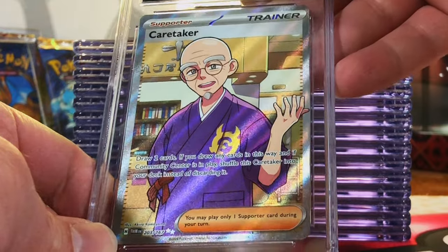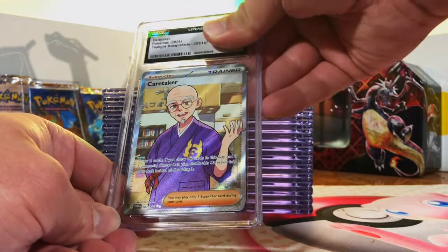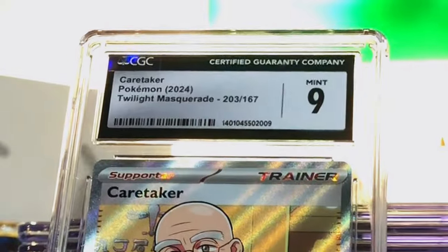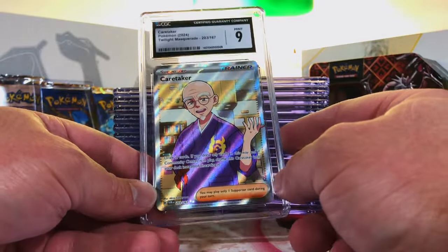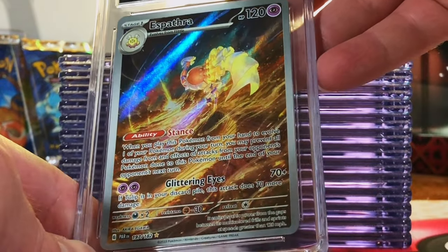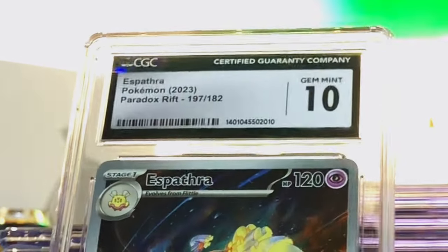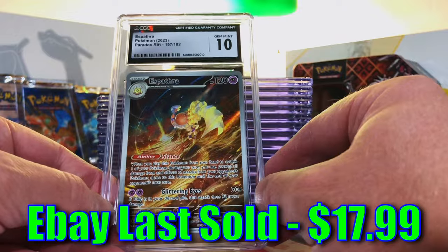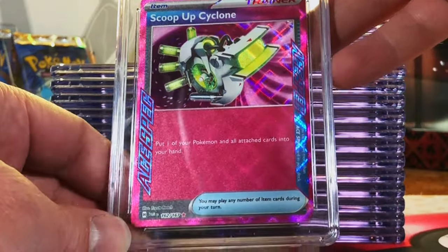Actually it's Penny Caretaker Full Art from Twilight Masquerade — I might have sent the Iono Full Art to PSA. Mint 9. It's not like I'm going to complain about a Mint 9, so we're good. The Espathra Illustration Rare from Paradox Rift — great artwork, I'm gonna guess a nine. Gem Mint 10! We are killing it with the hit cards. Scoop Up Cyclone, A-Spec Rare from Twilight Masquerade — this has got to be a ten. Mint 9. Still mint.